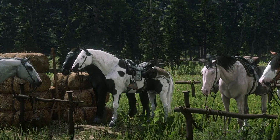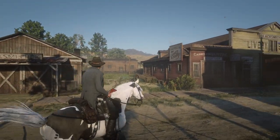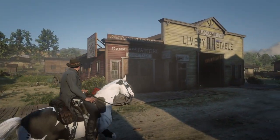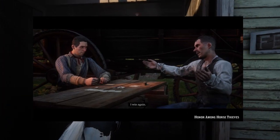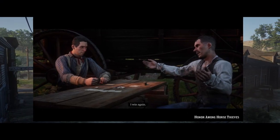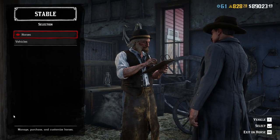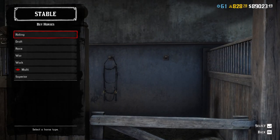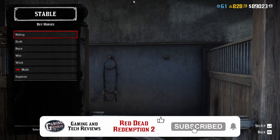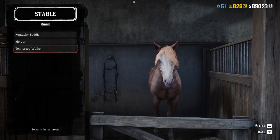Hello everyone and welcome back to the channel. In this video we'll be covering horses of RDO. You'll get your first horse in the mission 'On or Amongst Horse Thieves' from Clay Davis, a familiar face from story mode. Clay Davis is all about rustling horses, so he'll instruct you to steal a horse for him — it will be a Kentucky Sadler. The owner lets you keep it, so take it as a gift.